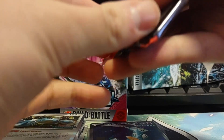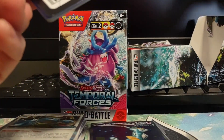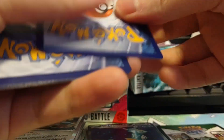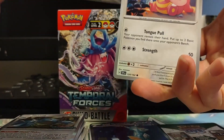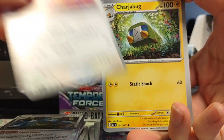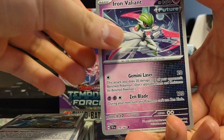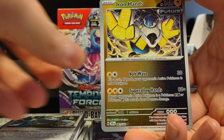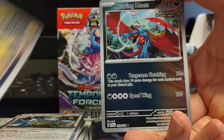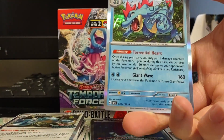Next pack — Dynamite the legend. I don't know why the energy is just upside down. Lickitung, Chargebug, Slugma, Celosias, Iron Valiant, Rescue Board, Rebombi, Reverse Iron Hands, Reverse Roaring Moon. And Feraligatr!